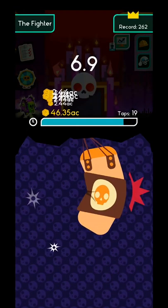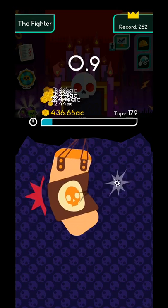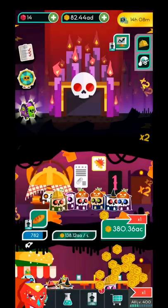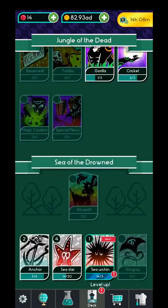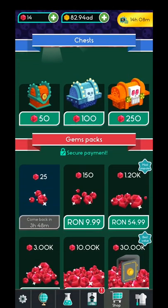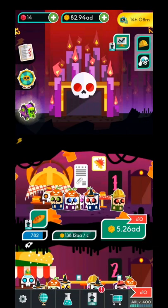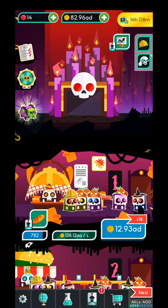The fighter event — as you can see, this is the boxing event. It uses gold and tapping as well. If you watch the ad, the reward will be multiplied by three. So over here you have your cards, your recipes, and this is the global map with chests and different sums of money.